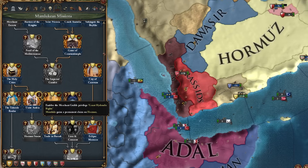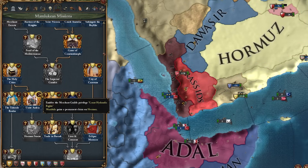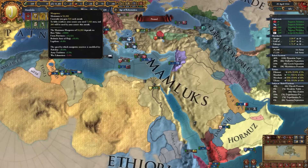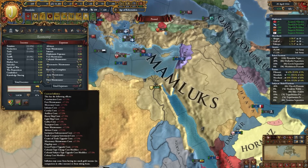I just diplo-vassalized Yemen, took this land over here, and completed the 'Unite Arabia' mission by owning at least 30 provinces. We now get a permanent claim on Hormuz and our merchant guilds now get hydraulic rights. I'm going to chill for the next five or six years, get our manpower all the way back up, and focus on rebuilding the economy. Inflation is just a number but I have a lot of buildings to build, and this gives me a chance to annex a lot of my subjects.